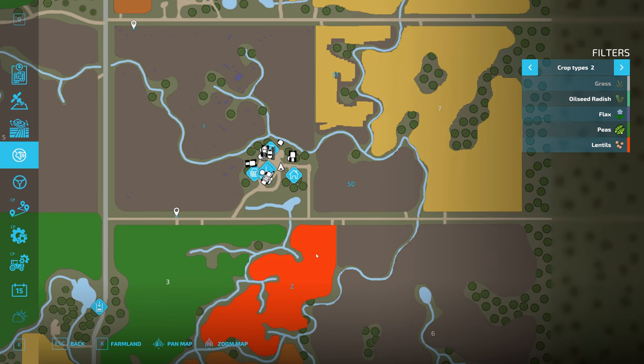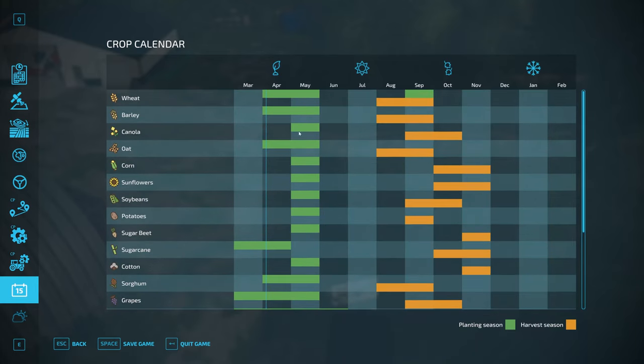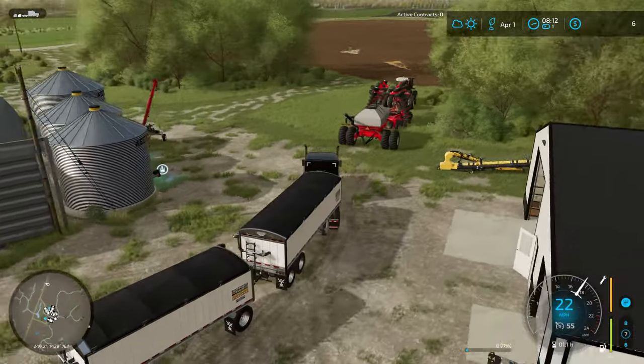Since we already have a field of lentils, I'd like to put some peas in one of these sections — probably field one — and then maybe run some canola. I think canola is probably the most common crop in this area, so maybe we'll put canola in both sections of field one and run some peas over in field 50. Looking at the map, it is time to plant peas in April but canola doesn't come until May — good to know. We'll go get some seed and bring it back to the farm and get going on those peas.